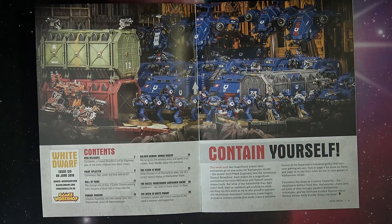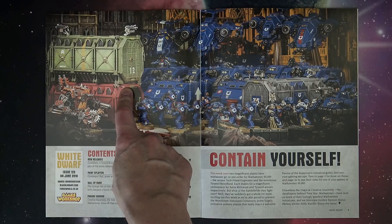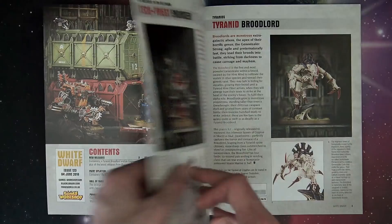It's got a really great paint splatter in here, Hall of Fames, Parade Grounds — actually two Parade Grounds — because there's a whole feature on a Mechanicus army in here, kind of like a Warcom kind of thing. But then it also gets into the rules on the new Armored Containers, as well as the great paint splatters on painting Tyranids, and also doing the new Sector Imperialis bases. So let's jump right into it.